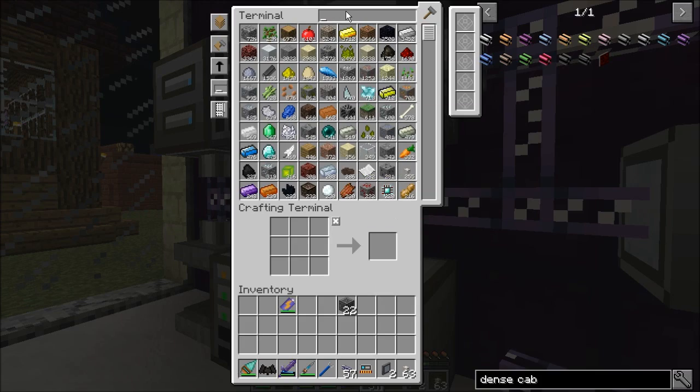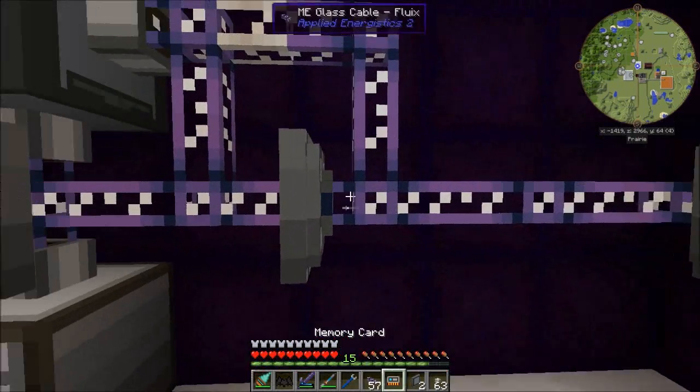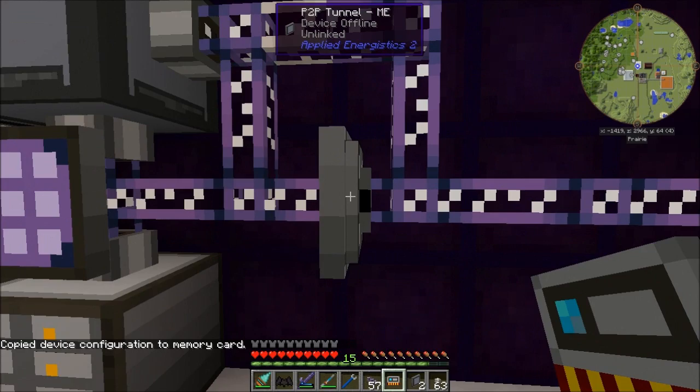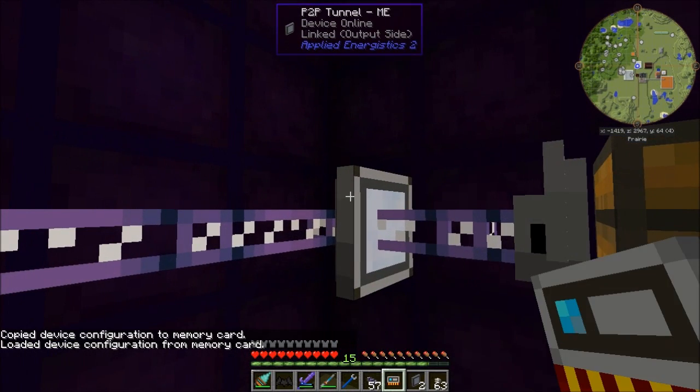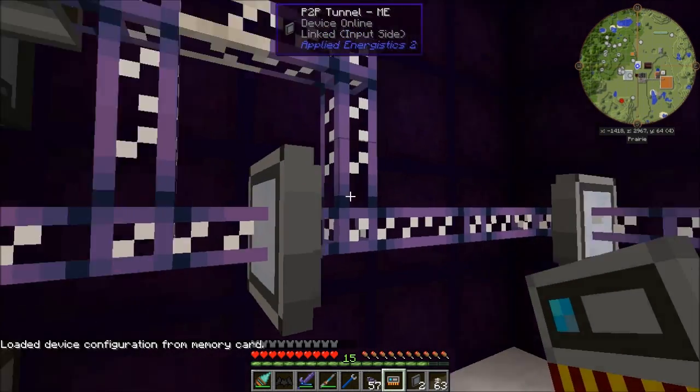Memory card cleared. Copy device configuration. Loaded device configuration. Devices are online but they're unlinked — device offline and unlinked, device online linked output side, device online linked input side. Okay, so now it's working.